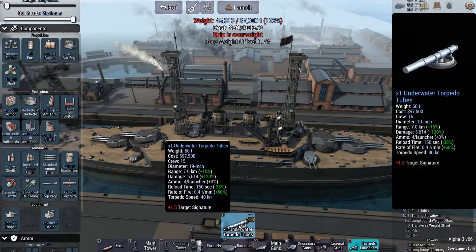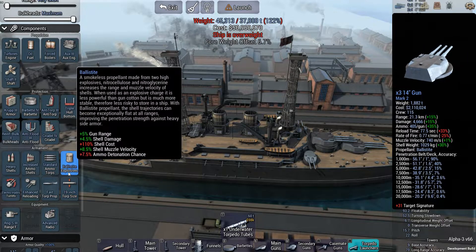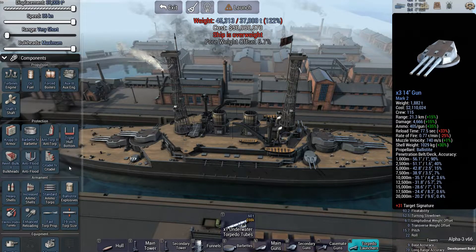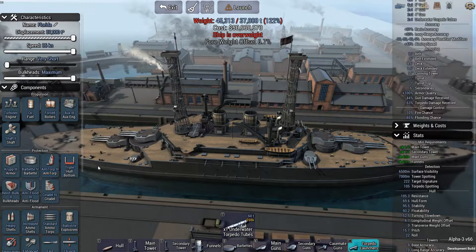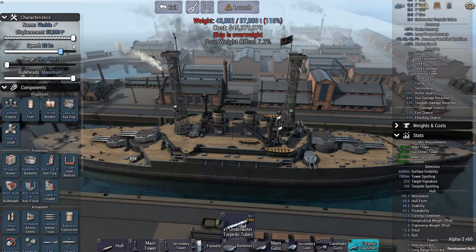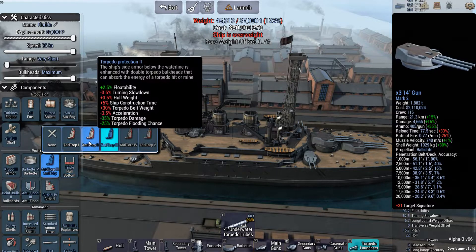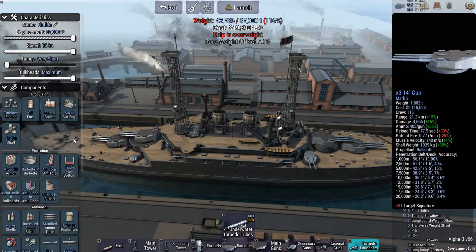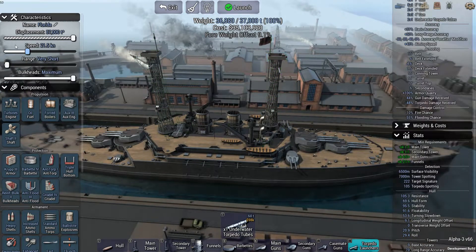Torpedo launchers - we only have underwater ones, and I'll take them. I don't think I'm going to bother with bow or stern ones, just one each side. Each ship will have them. That's nothing as far as weight goes. Now to put her on a diet. What speed would she go at? She really does need a diet. That's 3%... that's another 3. Brings us to 21.5 knots, which makes it a US standard.